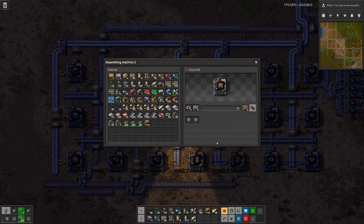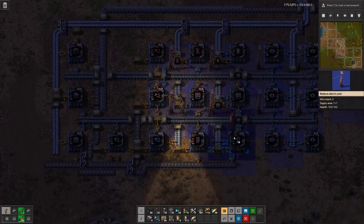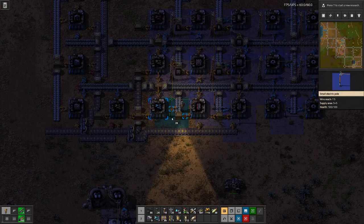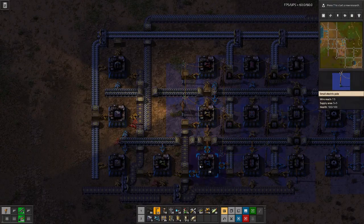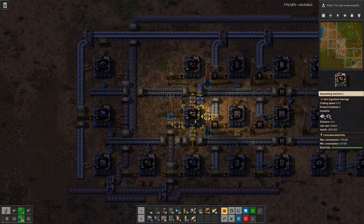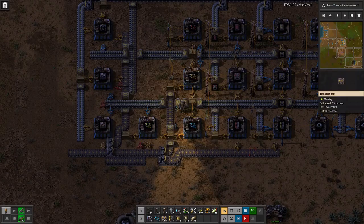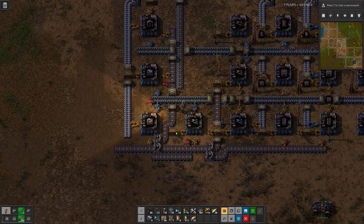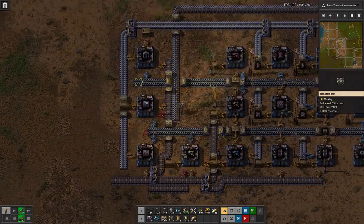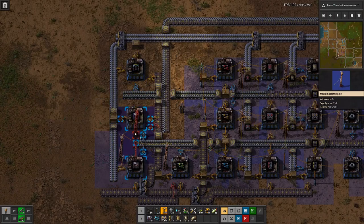Off of that we then have the red belt production. We're missing power here — we can add that. Then even further up we have the inserters: yellow and red to the side, which are the easier ones. The blue ones require the electronic circuits and they also go here towards the stack inserters, which we can also put on the side. Up here we have our assembly machines and our miners. Let's also add power here.